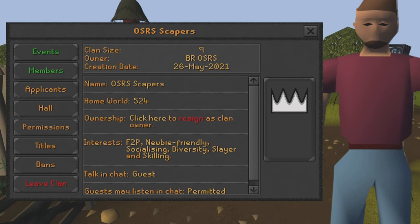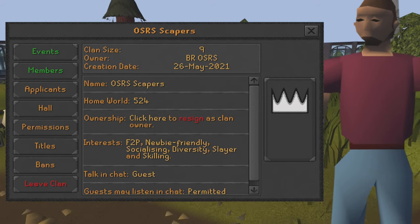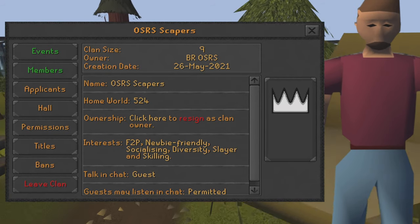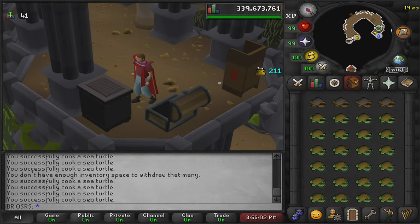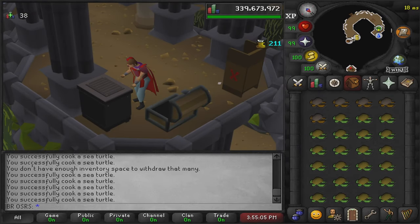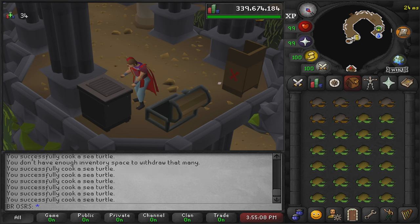If you want, you can join my clan chat for all the latest updates and to know when new videos go live. These raw turtles can be caught with level 79 in the fishing skill. They can be caught while playing the Fishing Trawler minigame, from the Tempoross reward pool, or while driftnet fishing at Fossil Island.